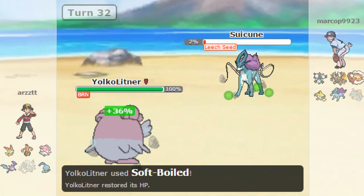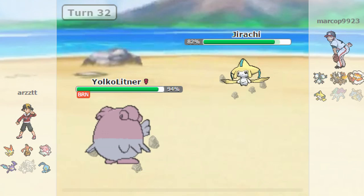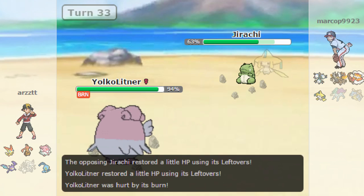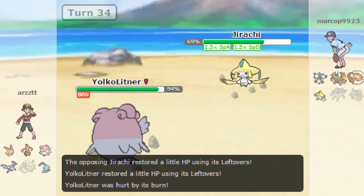He goes out to Jirachi - he goes for Sub. I go for Seismic Toss but I don't break the sub - he brought max HP, max speed as we're gonna see. He goes for Calm Mind. I go for Seismic Toss again. At this point I was like, I need to weaken this thing and make sure he's not behind a Sub. I get out to Yoko Littner then go into Victini. I go for Shadow Ball and get a crit, which is awesome.